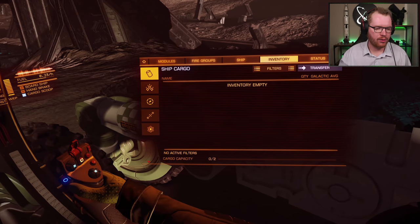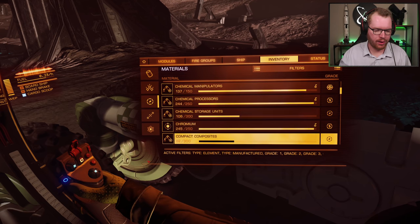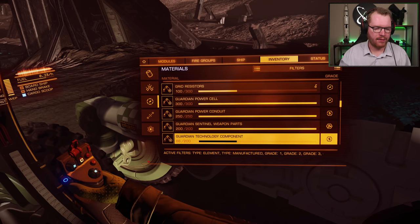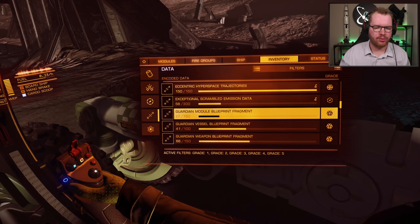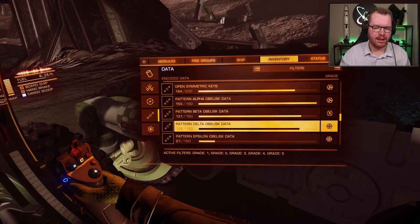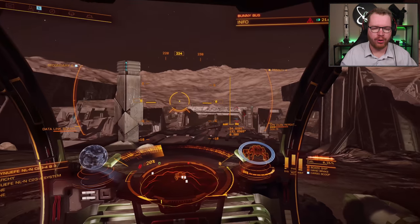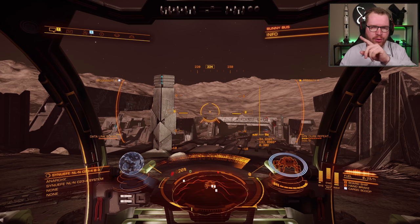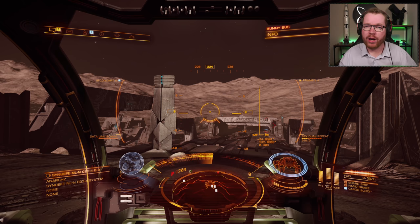Once you've got your blueprint, head to your materials tab and check that you have the required power cells and technology components under Guardian components. In the data section, make sure you have your Guardian module blueprint segment and check for your pattern obelisk data — you need delta, but you can also get alpha, beta, and epsilon data. If you don't have enough power cells and technology components, just log out, log back in while at this base, and do another run. You don't have to activate all the pylons again — just go to the green towers and shoot off the panels. Two trips should be enough to give you all the components you need.